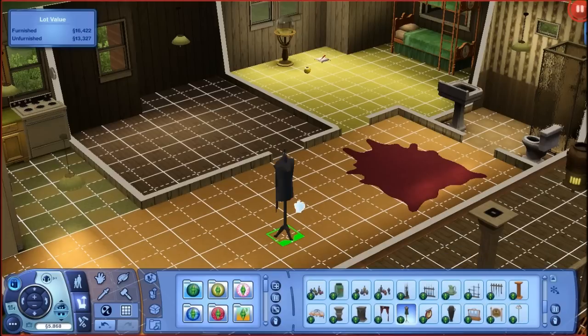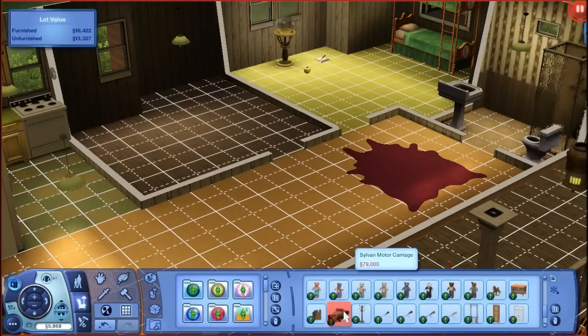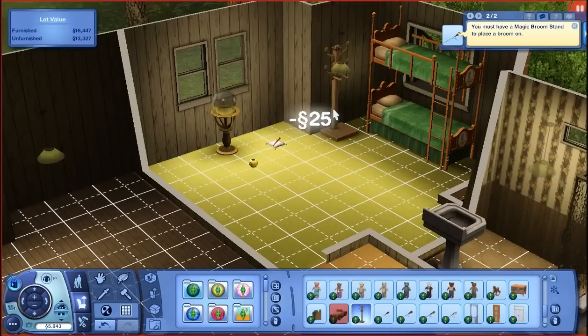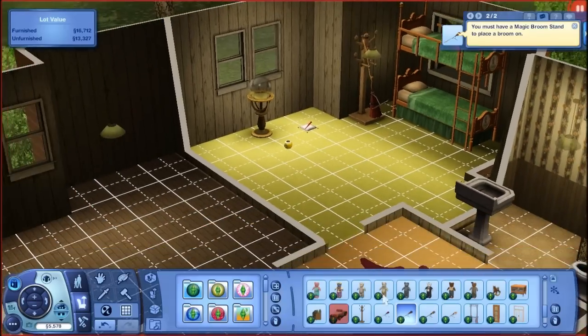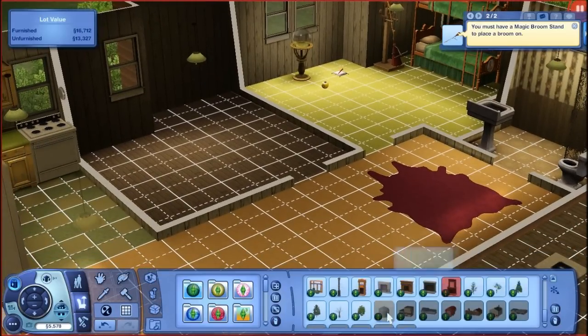I guess you guys can only really see this stuff if you have a full screen in HD. Some vanities, a ton of teddy bears, a new car, a new dollhouse. These are brooms — you must have a magic broom stand in order to place the broom. Here's the broom and here's the broom stand. Hopefully it fits — perfectly fine. And we're going to buy her this broom — oh, it has training wheels! That's for the child only. We're going to get her that one. And then there are some fences, fireplaces, trees, and buildings to place.